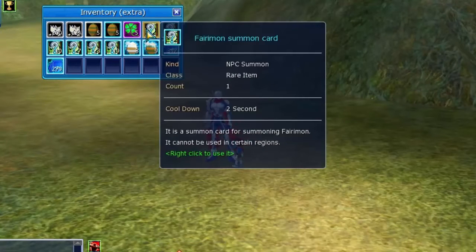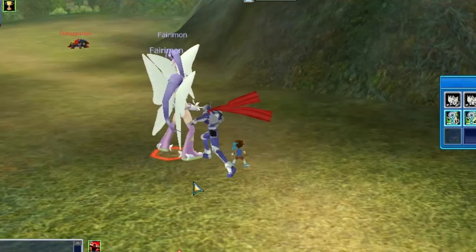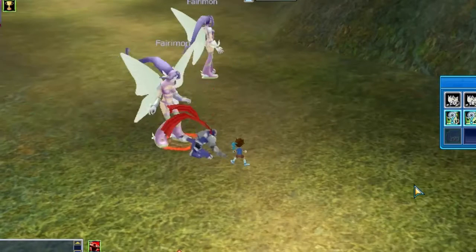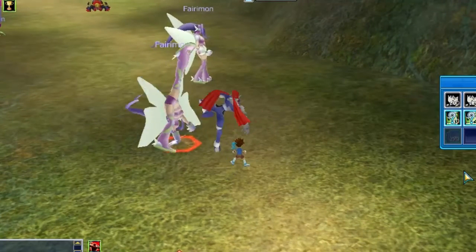First of all you're gonna need its summon card. You can drop it at Wintai Digimon and it's not hard to drop it. I dropped mine at Maze Entrance at Cannon Bmaw.